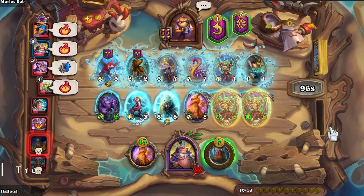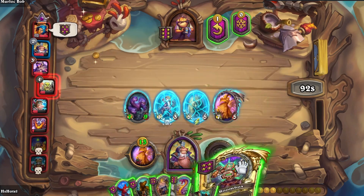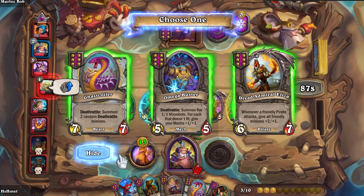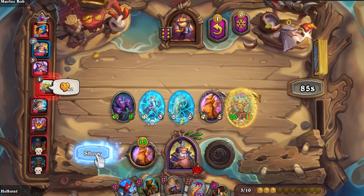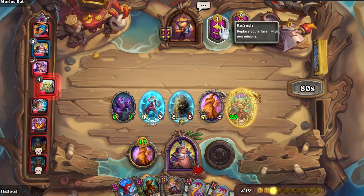This round, being at a board of this huge caliber, the tapping of our hero power is compulsory. And all that remains is to jam all this goodness into our board. First of all, double Gas Coiler is strong.